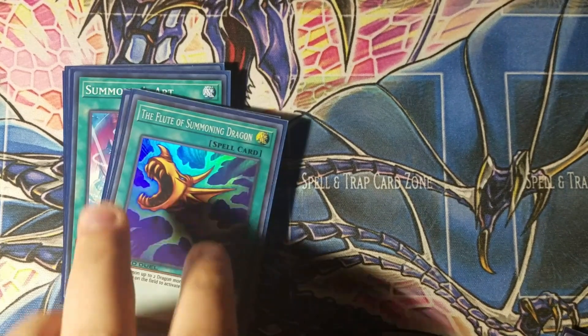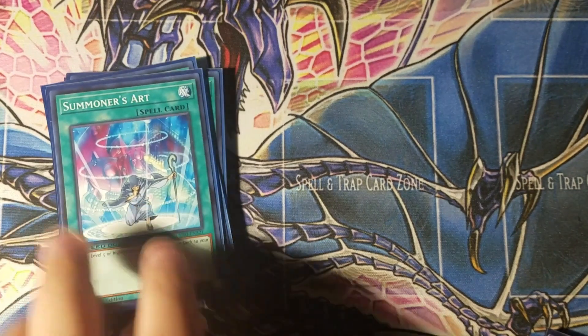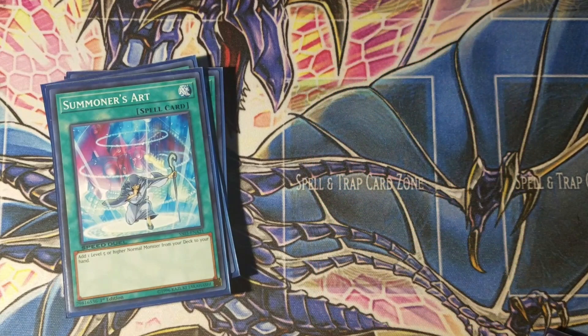Next, three Summoner's Art — a spell I've used in several decks. It's a great deck thinner that helps get those big dragons into your hand. Three copies give you three chances to search a Blue Eyes or Red Eyes, and with five total targets between both dragons in the deck, it's a great way to thin things out.